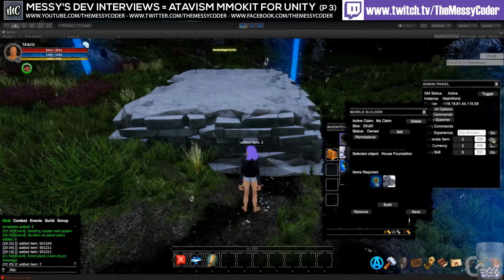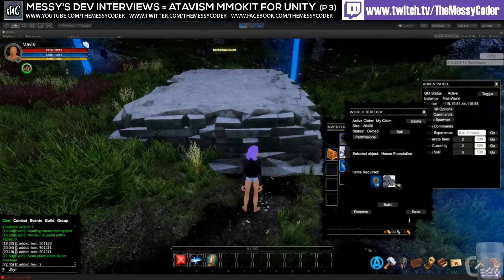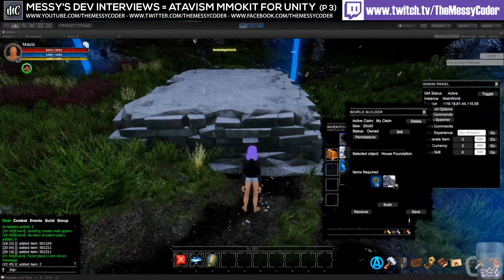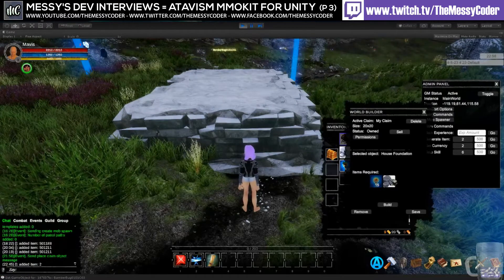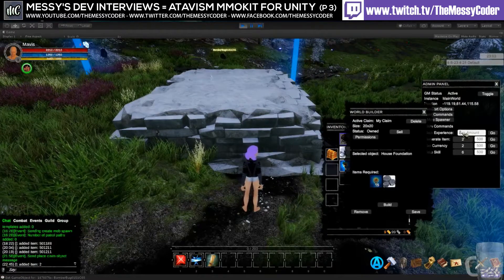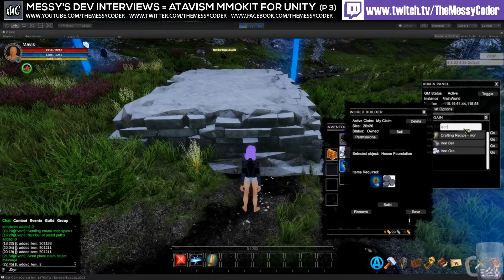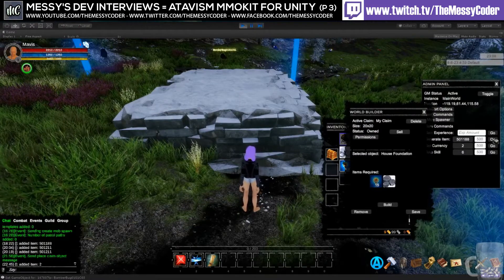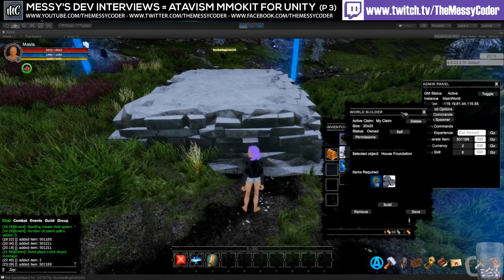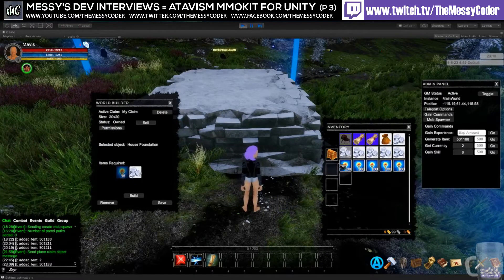It will grow over time. For example, right now you build a building but it's at the first stage — a foundation. You can upgrade it, and you need a wooden stick and iron ore. You put the required items into those boxes and you should be able to upgrade it. It's the same logic for fields.